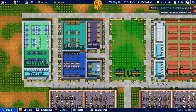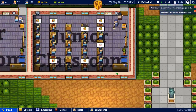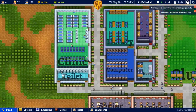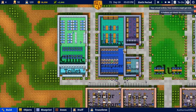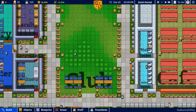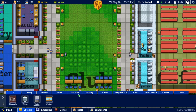The money is draining out because we have not built any more classrooms to get more students in. The clinic is basically empty — I expected it to be really full. I wonder if that was rebalanced, because I remember in the last playthrough there were millions of children in there.